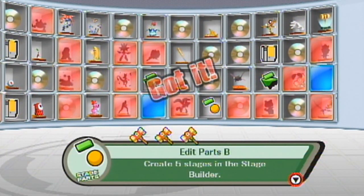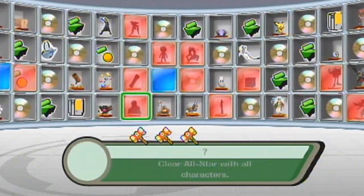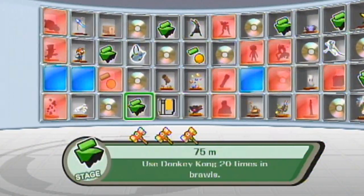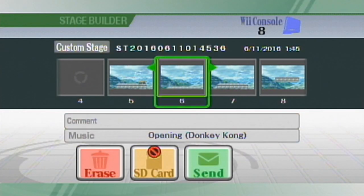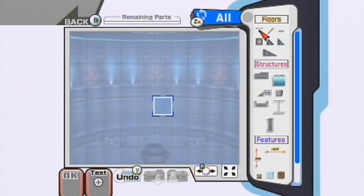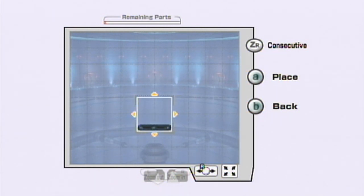After you make five stages, you unlock edit parts B. We already unlocked edit parts A by battling on custom stages ten times. You can unlock custom parts B by making five stages, and custom parts C by making fifteen stages. Hopefully I don't have to make that many, but we're about to find out. You do get new parts, but it may not be the part you need. Yes — I think that is the treadmill that I want.